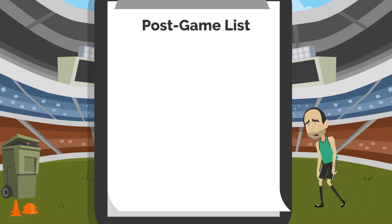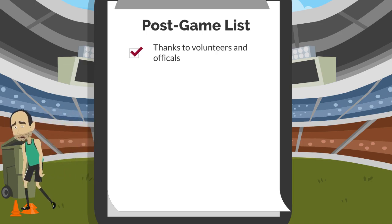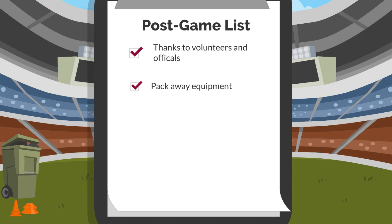It's the end of a big day of footy. All the games have been played and the teams are now leaving to go home. Now what does a ground manager do? A ground manager should thank all the game day volunteers and officials, pack away equipment and turn off the scoreboard, make sure the venue is tidy and left as it was found, and lock all the doors and gates — and give yourself a big pat on the back for running a football day successfully.